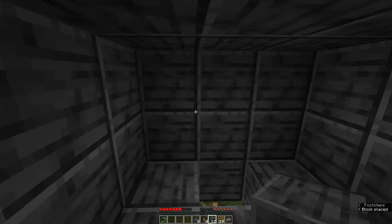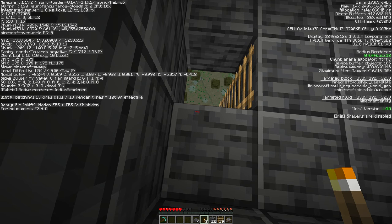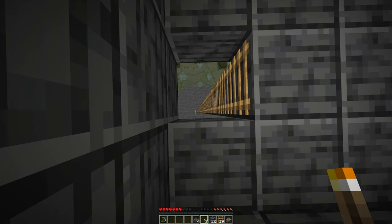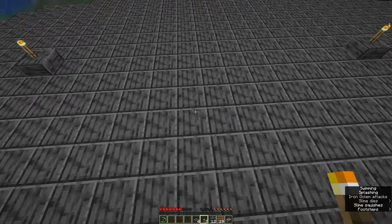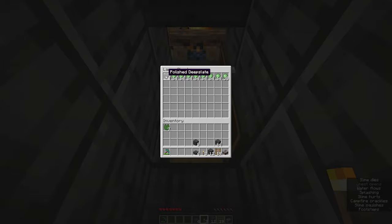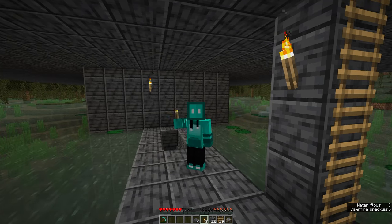So complete this AFK chamber, put a torch inside, and stay here for about 10 minutes or so. After just over 10 minutes, we open the double chest and find the four blocks we lost while making the bridge — and all of this slime collected in just over 10 minutes. I'd say that is impressive. And this has been how to build a slime farm. Hope you've enjoyed this, thanks for watching, and I'll see you next time.